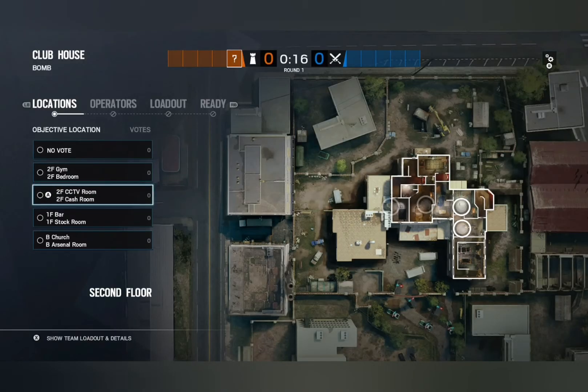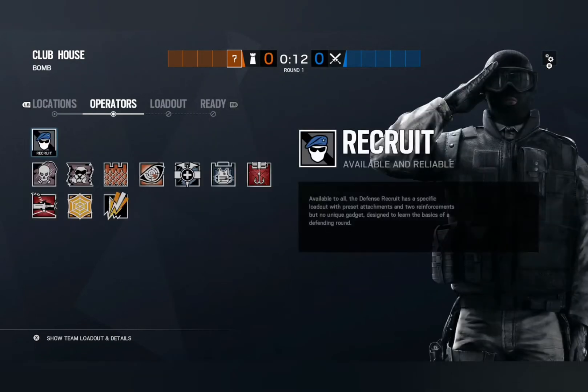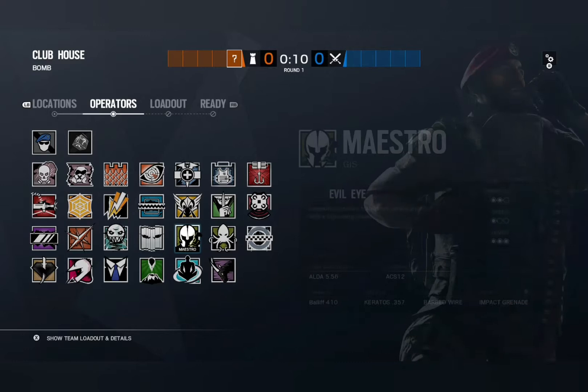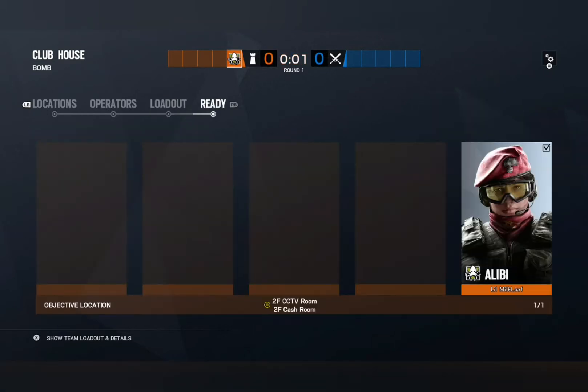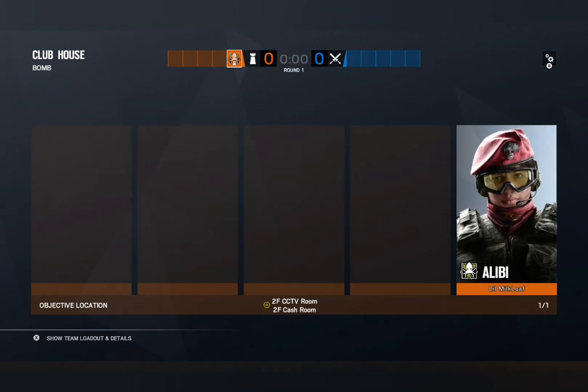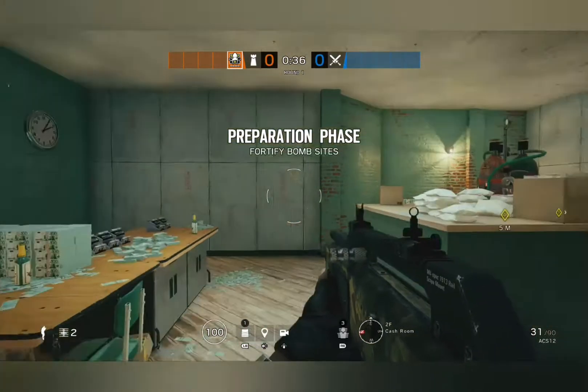This is one of those sites that has been greatly affected by the 30-second meta. Basically, attackers are taking out defender utility and they're setting up their attack, and everything's gonna happen in the last 30 seconds. So what can we do to feed into that meta and use it to our advantage as defenders?